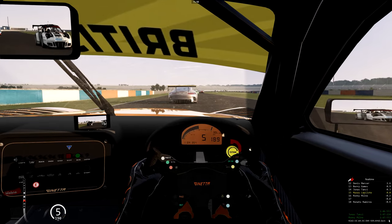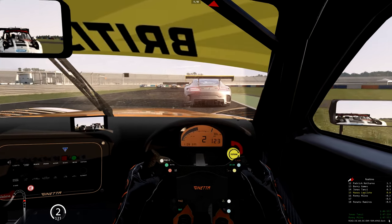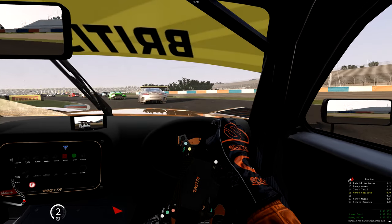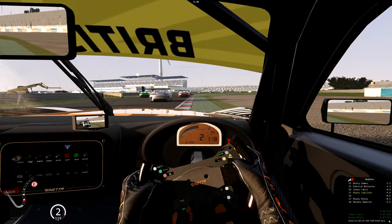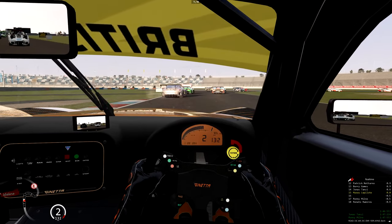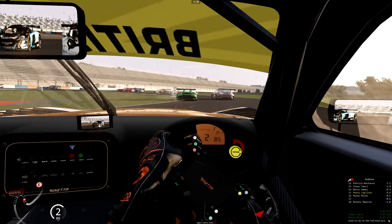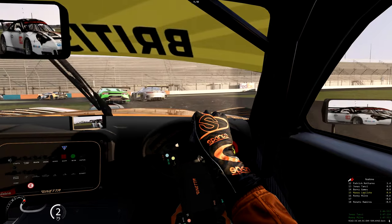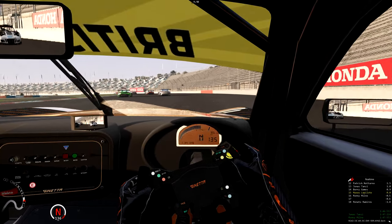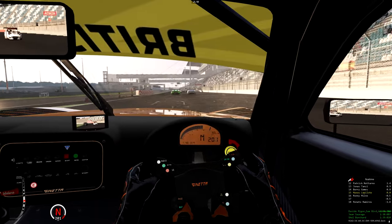Cette voiture est gratuite, elle est disponible dans la description et sur RaceDepartment. C'est la version 1.2 que j'ai entre les mains. La Ginetta, voiture à moteur avant, voiture britannique bien sûr, qui a couru depuis 2015-2016 dans les différents championnats de GT, notamment en Angleterre avec le GT Open et le British GT.